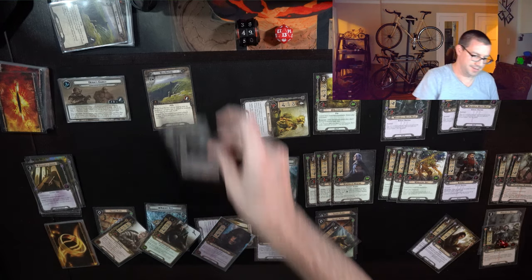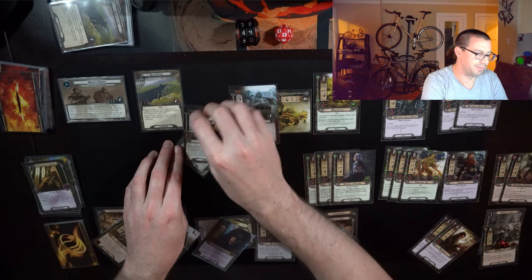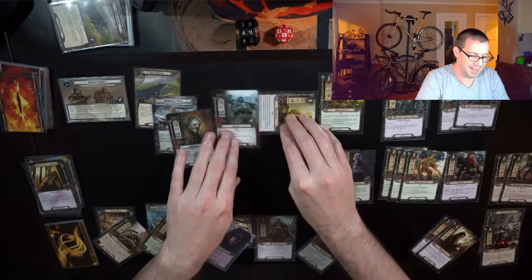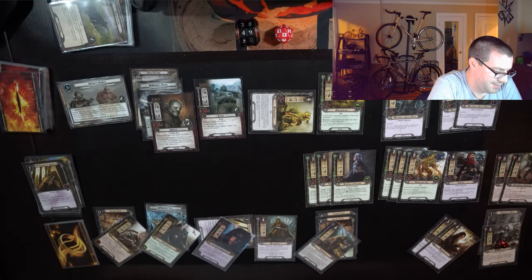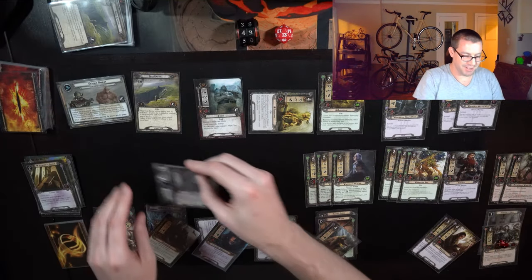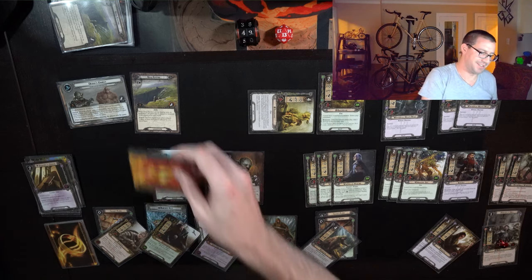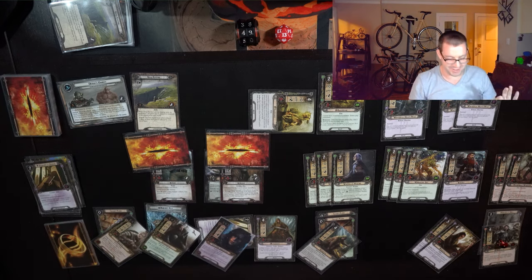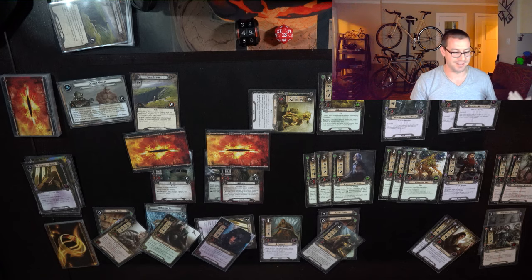Erdog and Tiny are now in the staging area, which is getting dramatically crowded. All I have to do is kill Erdog. In the engagement phase, I'm forced to engage Erdog, which brings Tiny along for the ride. If there is a Doom on this shadow effect, I am so dead — I don't have any resources to cancel one. At this point, all I have to do is not die.